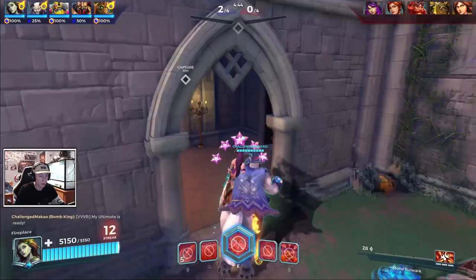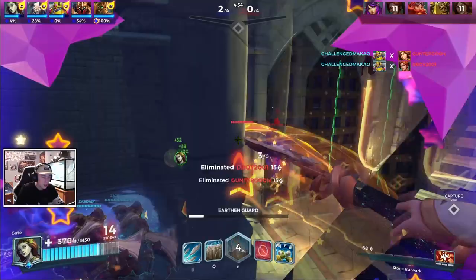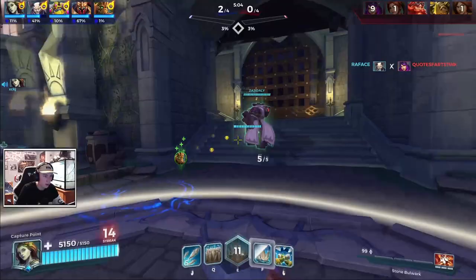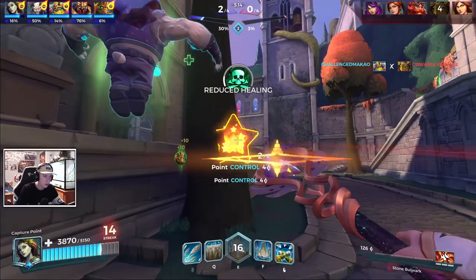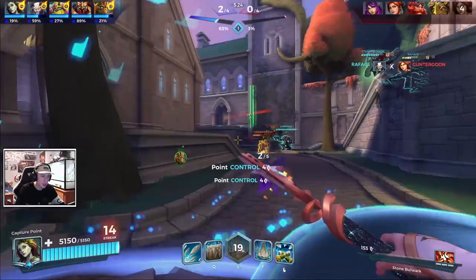We're going to do the exact same thing we just did because it went really well. We'll go up the right side — we have our ult this time too. We're going to pop Mother's Grace right away, pop the ult. Boom — what a combo! I like to use my right click when we're about to take a lot of damage, not just a couple of pokes. Sometimes I waste it, but it really is just a stay-alive-for-free button.